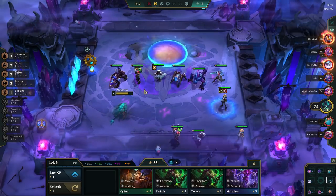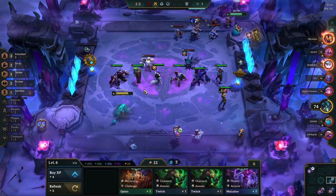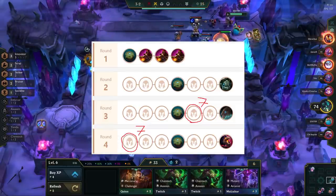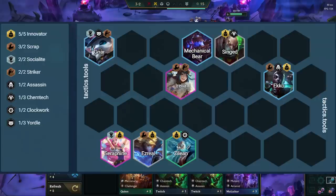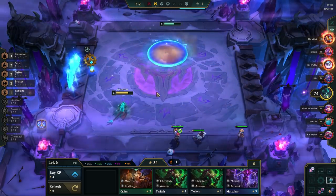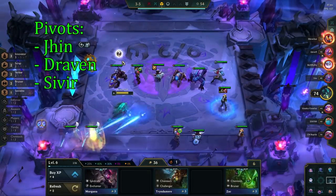After the Krugs round you should have more direction toward a comp. The general requirements to play Irelia are 1 component for Last Whisper and 1 component for BT. You also really want some of the lower cost Innovator units as they are hard to hit later in the game. During the mid game, always hold Irelia if you're not playing her, and hold other units if you don't lose eco for holding them. If you are weak, it's usually best to roll at level 7 and all in there, either on stage 3-5 or 4-1. Scout during the mid game to see how many other people are playing Irelia — this comp can support 2-3 players at max, so if you see more than that, consider pivoting to another comp like Jhin, Draven, or Sivir.